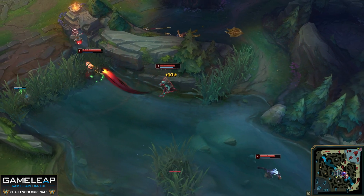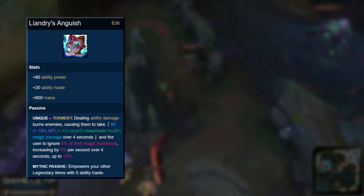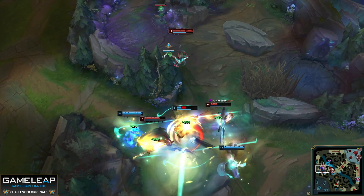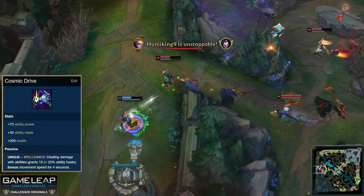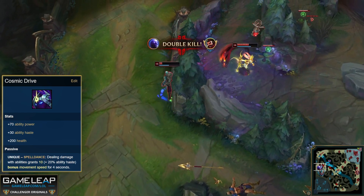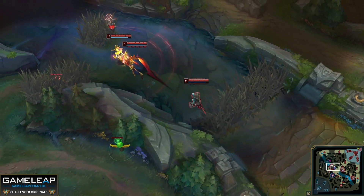The reason for buying Tear after Lost Chapter is that we still need time to accumulate 450 stacks. So our first three items — Liandry's Anguish, Archangel's Staff, and boots — are our core. The next three items are bought in order of what is needed most in that particular game, and I think there are six viable options.